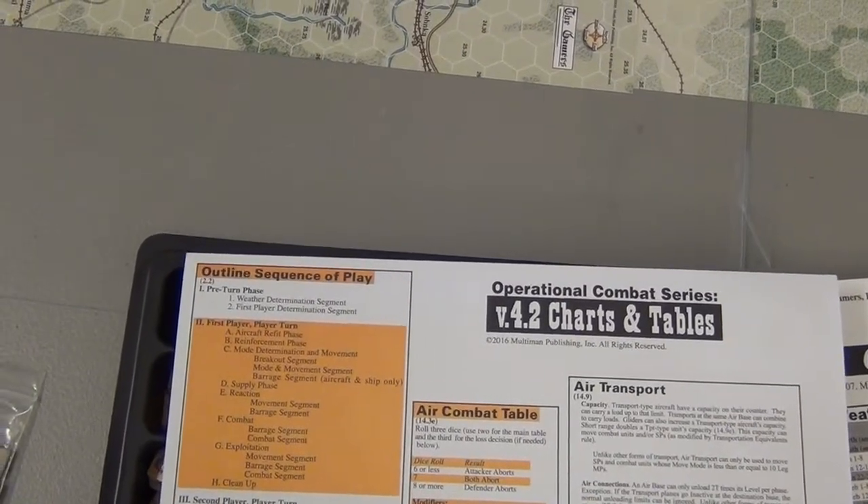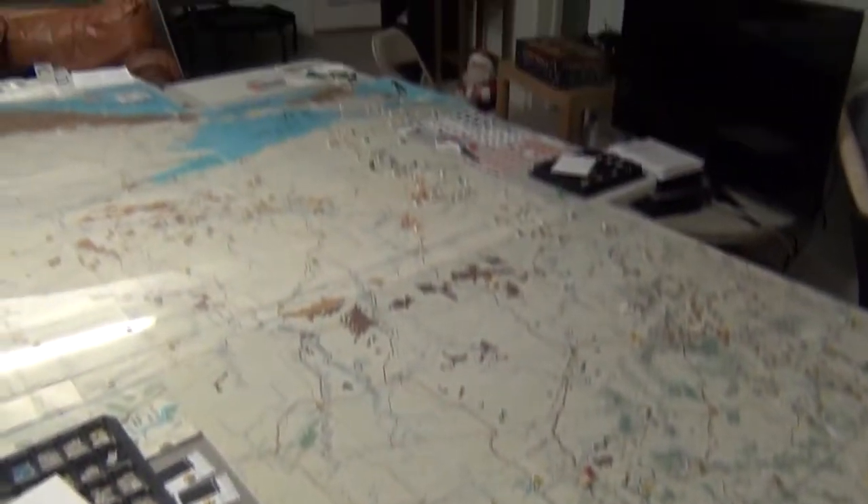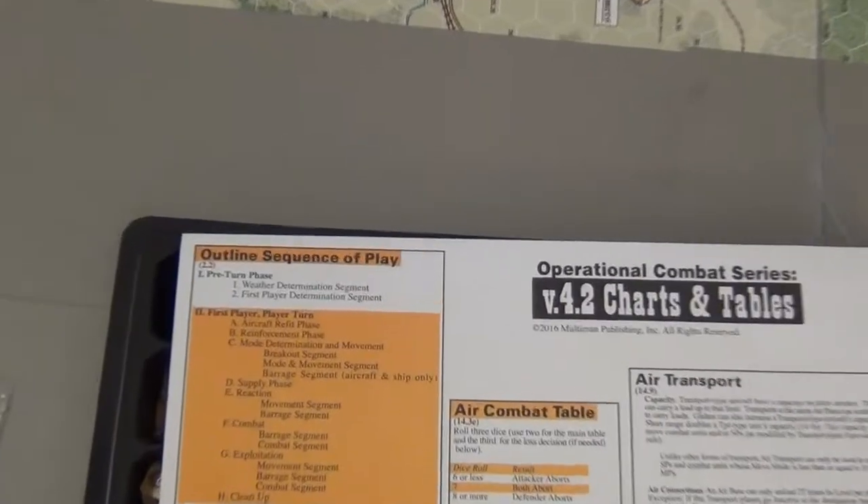Hello, this is Trinont. This is Case Blue in Guderian's Blitzkrieg II. Just a reminder what that means: it's this giant map of units of the German offensive into Russia, 1941 to 1943.